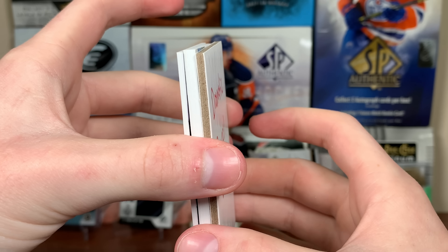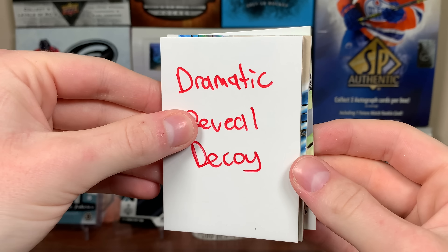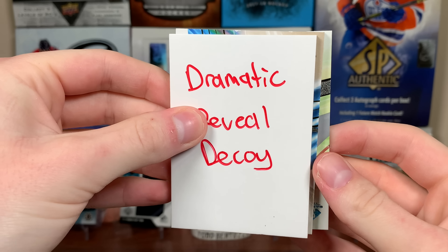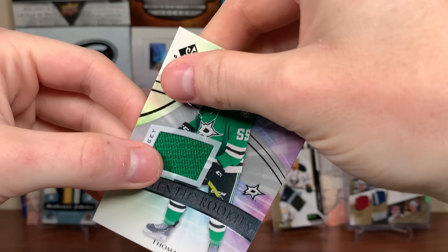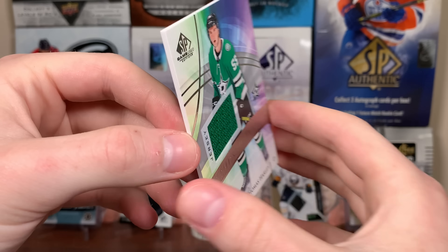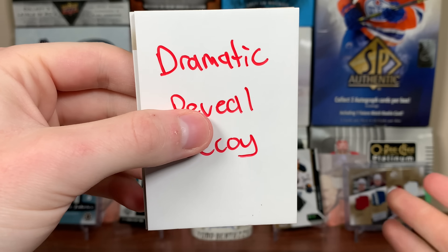And then we have two cards here — one's thick and one's not. Should we do the not thick one first? Thomas Harley. Bam. Thomas Harley, authentic rookies jersey. Former Steelhead there. There you go, Thomas Harley. And whatever the heck this is, this is definitely the pull of the box — the box has been pretty rough.